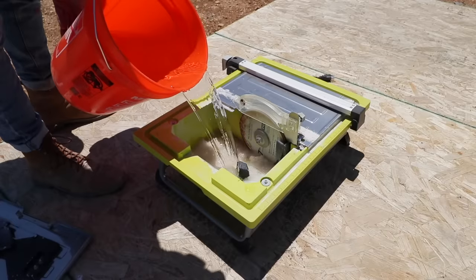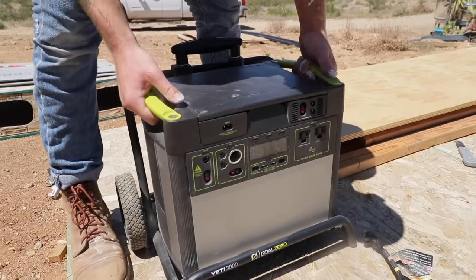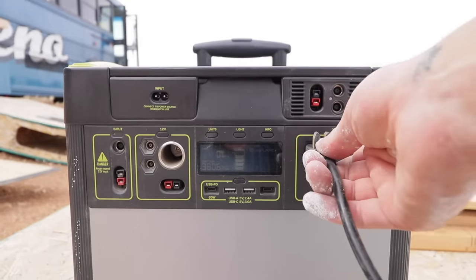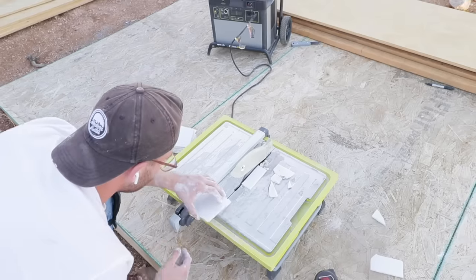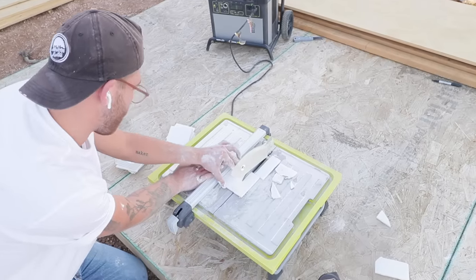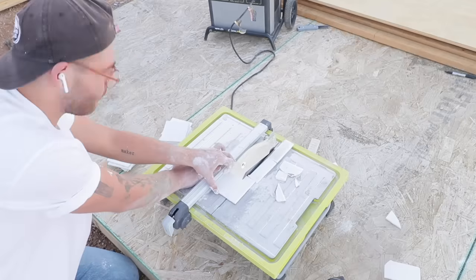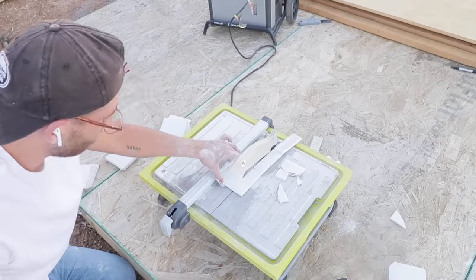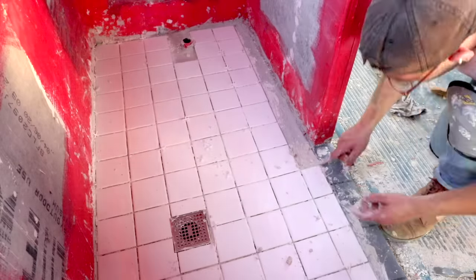I got my tile saw out and prepared to cut tiles for the final row of the floor. I used my Yeti Goal Zero to power the tile saw — it's also what I'm going to be using to power the bus. This is a relatively affordable tile saw that worked great for my needs, which were basically all straight cuts. If you ever want to upgrade, a tile saw with a sliding table is really nice to have.